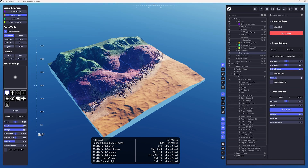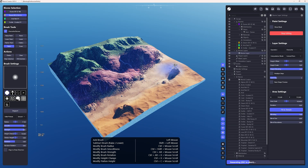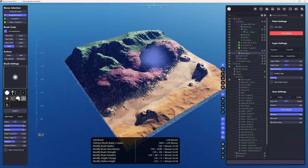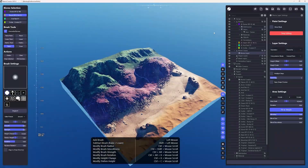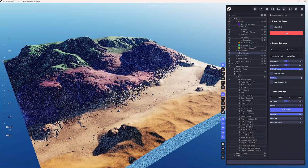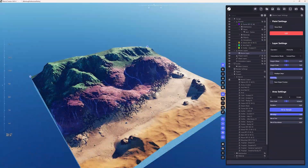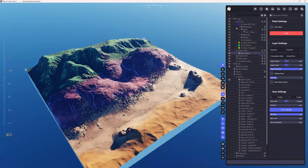But if you want not to raise but just paint with the active biome, instead of Raise Paint, choose just Paint. Once you're painting, I'll be just adding the desert biome on top of everything. If you have the Override Biome checkbox enabled, the active layer will appear on top of everything — this is very, very convenient. I personally find it very convenient.